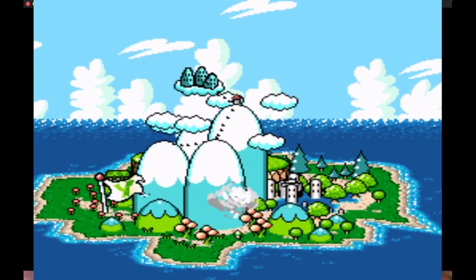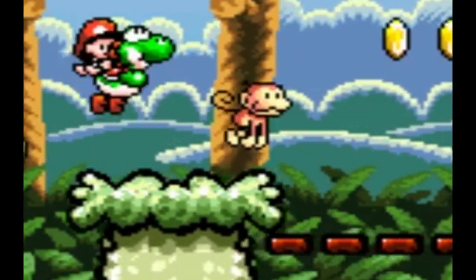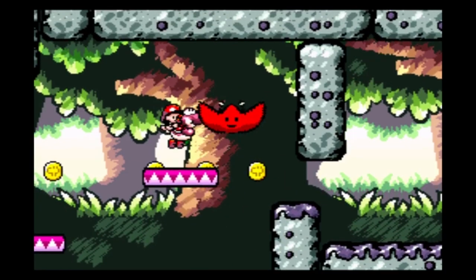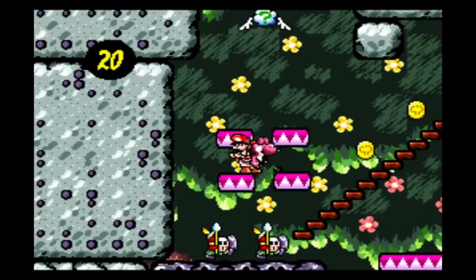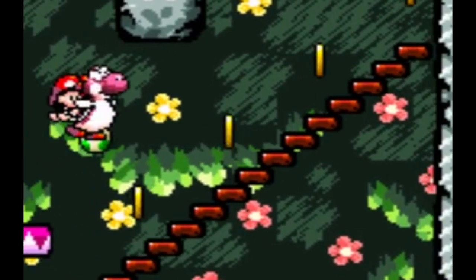With just 7 coins, we head onto World 3. 3-1 has no problems at all, except for those damn monkeys. And 3-2 is almost okay — almost, because of these stairs. As Sif would say, holy fuzzy these stairs.